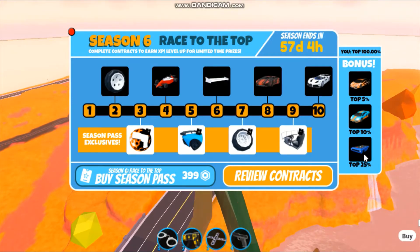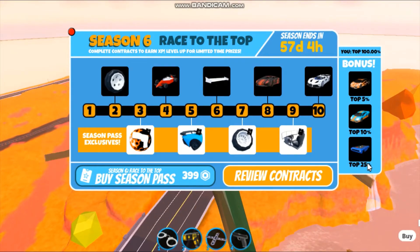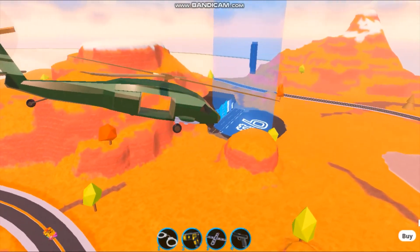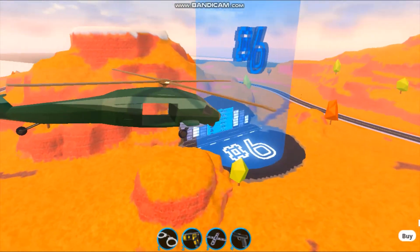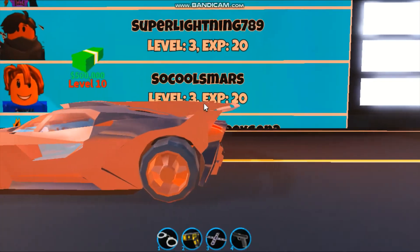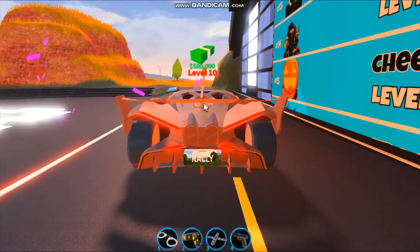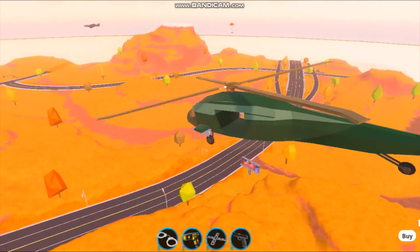There are also bonus items that can only be achieved if you make it to the top 5%, 10%, etc. New skins, new furniture, and a new car — another amazing car, the Bugatti Bolide. An absolutely beautiful car modeled by Rally Savvy. Super excited to start grinding.